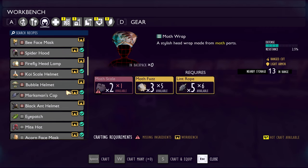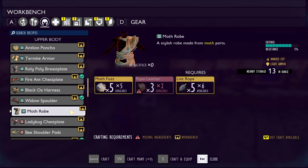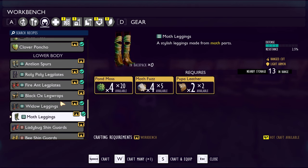We need 3 and 2, and then 4 — what else do we got? We got the moth robe, 5 and 3. Yeah, this is going to take a lot — we're going to have to kill a bunch of them, and then 4 as well. Quite a bit. I don't exactly know how much we're going to get from each one.